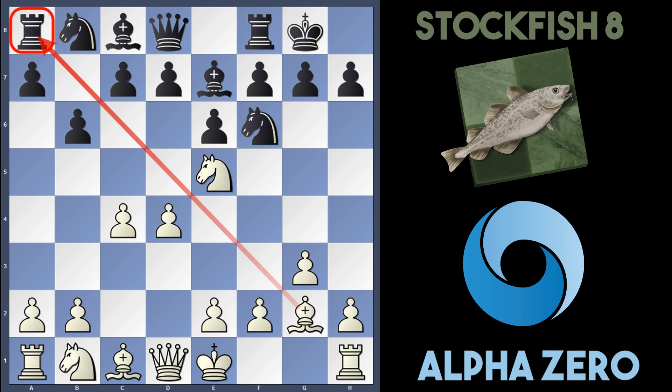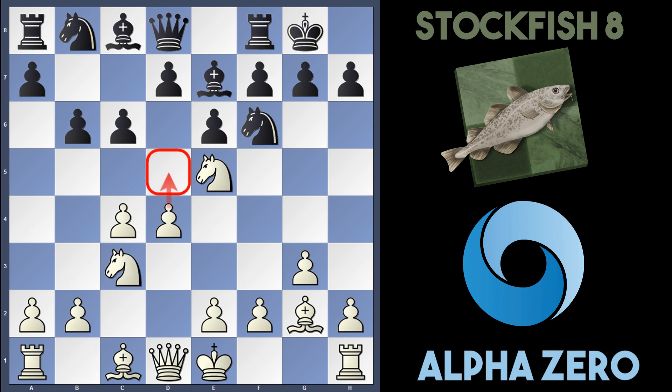Already this bishop is loaded up to attack the rook on a8 and Stockfish has nothing else better to do than play c6. You can't block with the knight because they get taken twice, so c6 is pretty much the only move here. AlphaZero develops with Nc3, and I was thinking maybe they're playing here for d5, which would really suffocate black's position with also the threat of d6 coming up.